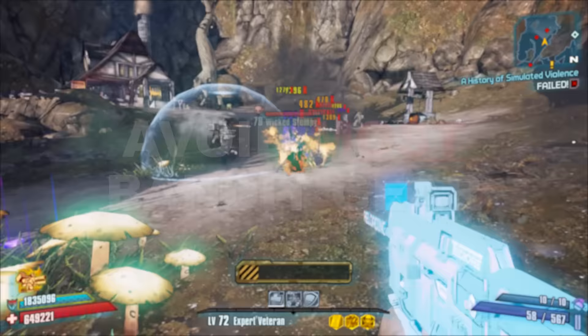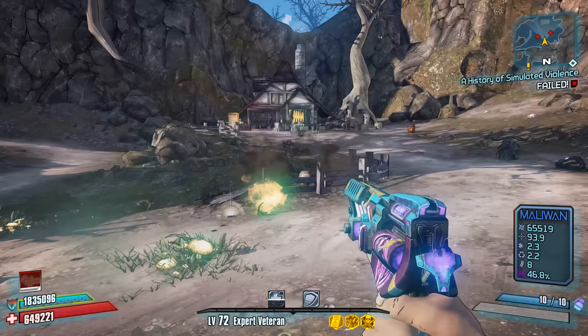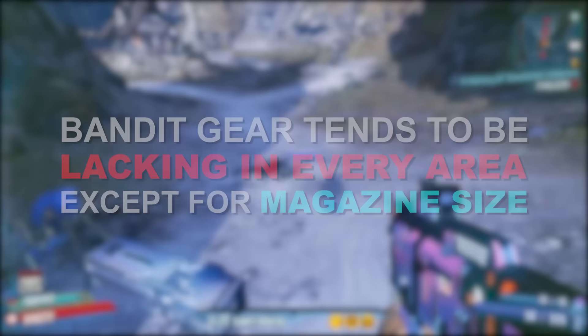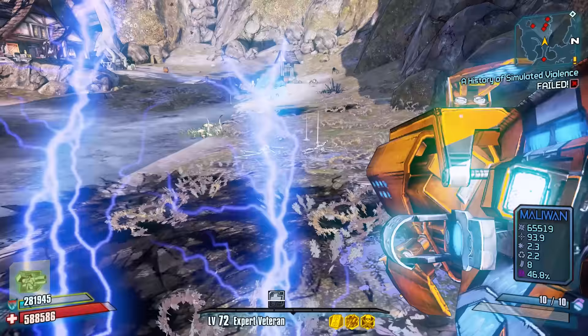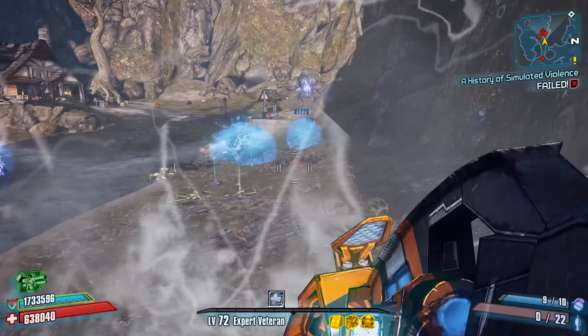Tip number 4: avoid most Bandit weapons and gear. While Bandit does make some good things like rocket launchers, roid shields, and class mods, for the most part a lot of the weapons that Bandit makes are trash — especially if they are of the non-unique variety. The problem with Bandit weapons is that their stats are lacking in pretty much every area with the exception of magazine size. While you could argue that Bandit weapons don't require you to reload as much, when you do have to reload it's usually going to take forever. Bandit weapons also tend to be fairly inaccurate and have lousy recoil control, which can make aiming and successfully hitting enemies far more difficult than it needs to be.